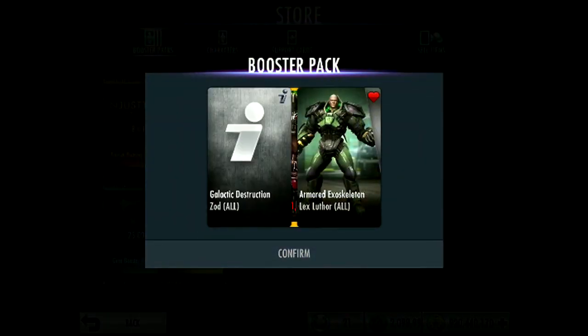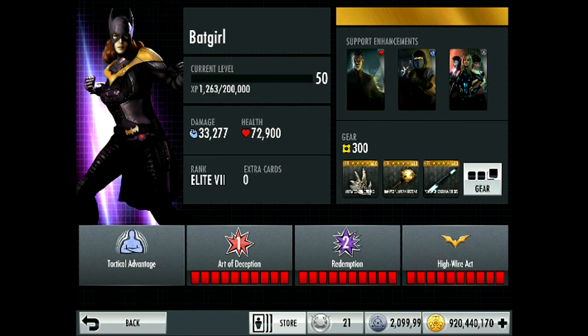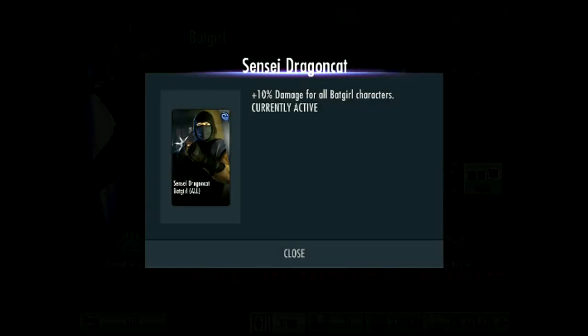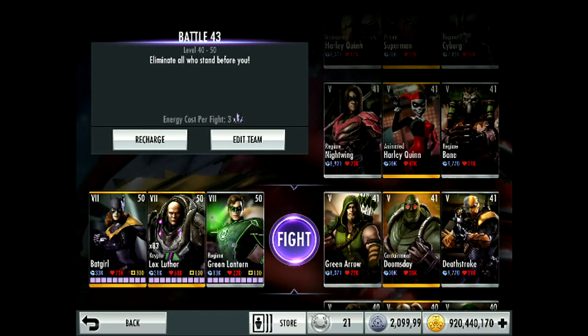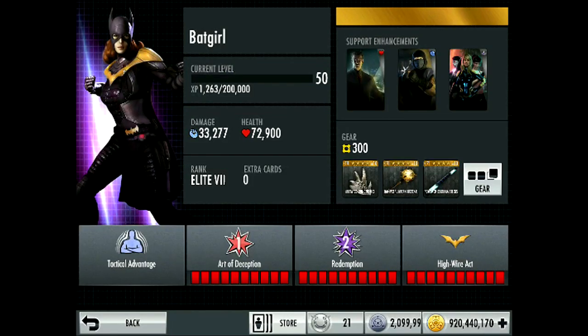I have her at level 50, Elite VII. The stats are 33,277 damage and 72,900 health. Support enhancement cards are: health — James Gordon, her dad Commissioner Gordon; attack — Sensei Dragon, who I think trained Batgirl; and energy — Birds of Prey, which is her team with Black Canary and others.